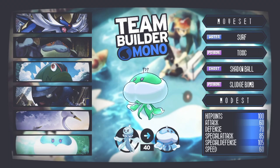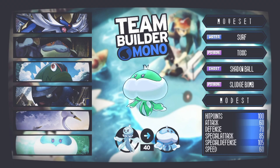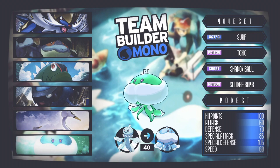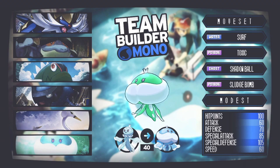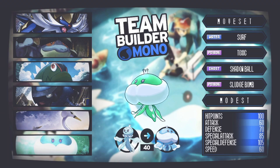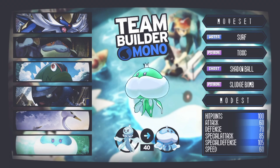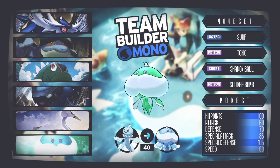Finally, my favorite water type to come out of the region — Jellicent. This thing is an absolute beast. I've been using it competitively recently; in the draft league we run on our Discord server I drafted Jellicent and it went MVP for the season with the most kills, because it was just bulky and annoying and really got under people's skin. It can do the same in-game.